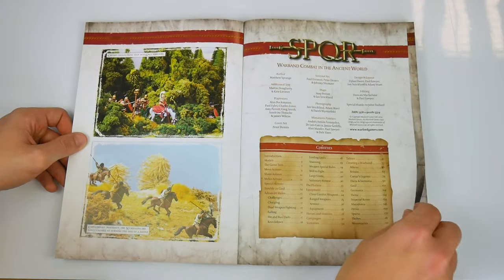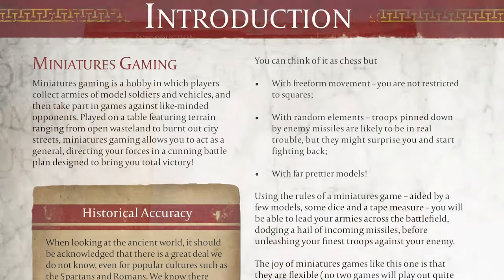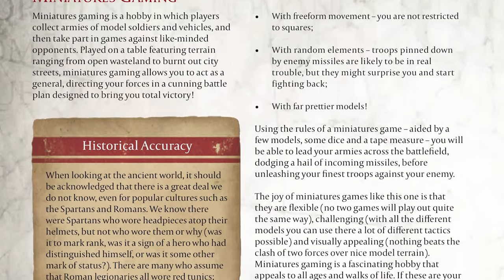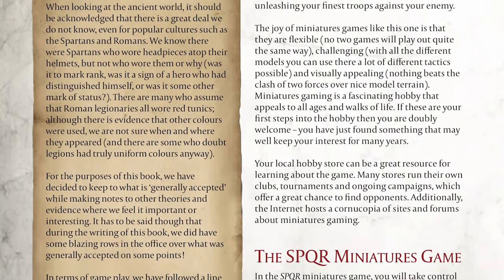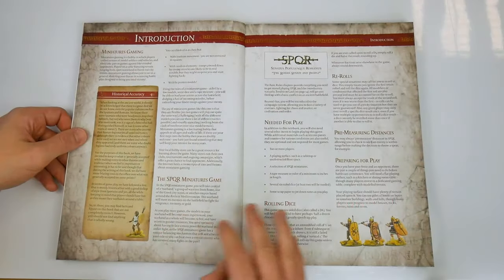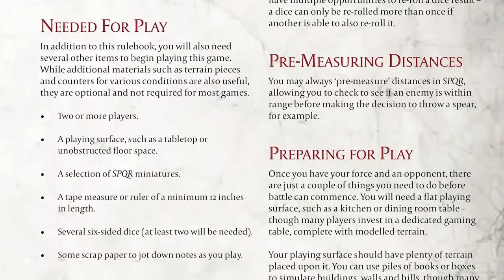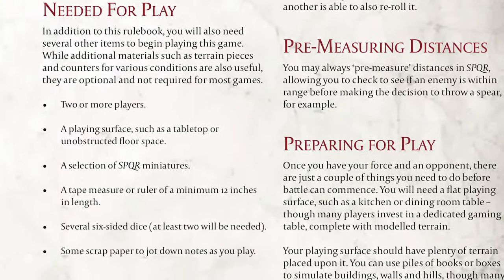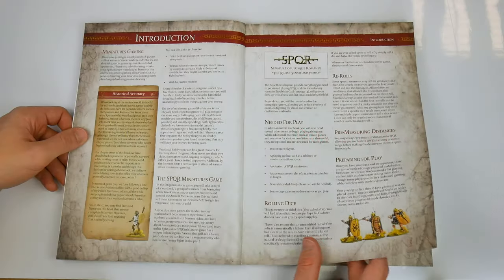The introduction begins with the usual fare about what miniature wargaming is all about, and a note on historical accuracy in which the author pitches the rules as mostly historical but with a good dollop of style from Spartacus and 300. SPQR is equipment light and only requires 15 to 40 figures per side, a tape measure, and a dozen or so six-sided dice.